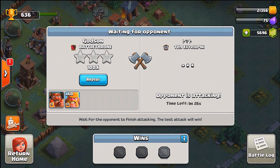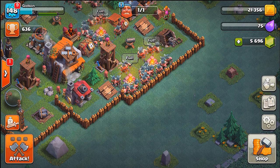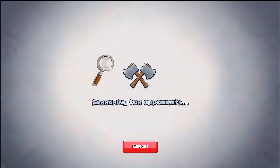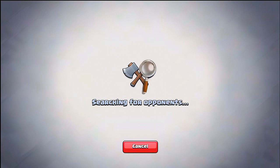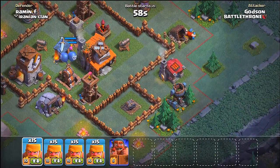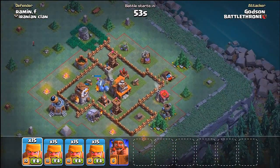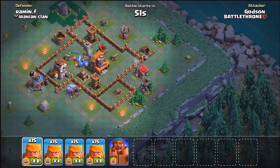Super Cell needs to fix it so that if someone is attacking your base, you're able to go watch what they're doing instead of just waiting for the results. Okay we're scouting - trying to find somebody. Oh, ramen - okay this looks like another win for me, I just gotta figure out where to attack.